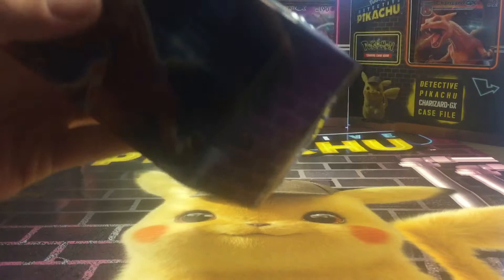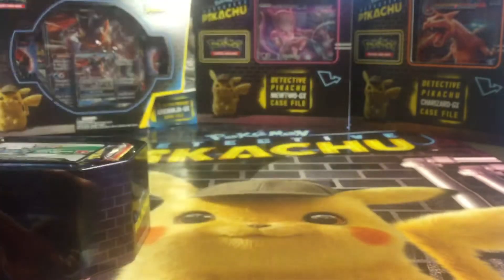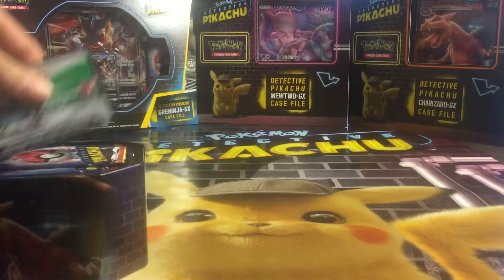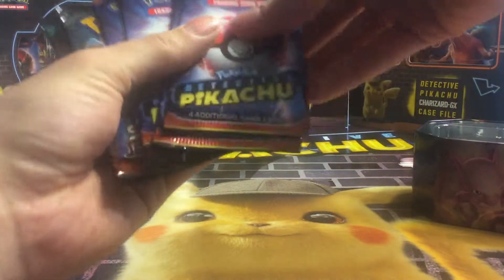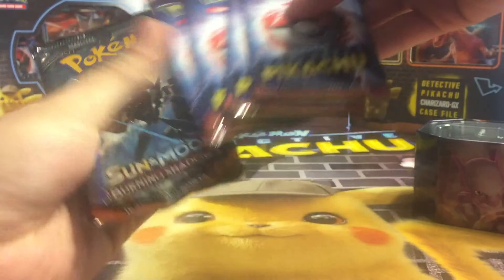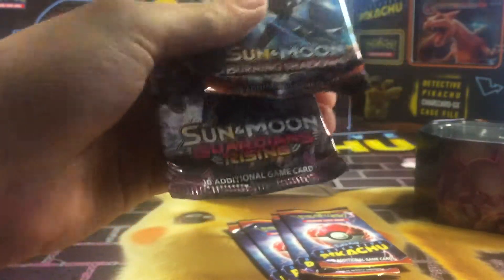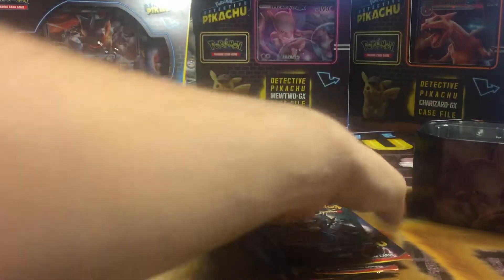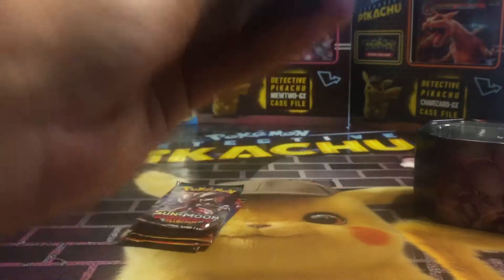In the previous video I did the Charizard card, so there's the promo card, a code card. Got the four Detective Pikachu packs, got a Burning Shadows and Guardians Rising, which seem to be the ones coming with these. We'll start with the Burning Shadows.